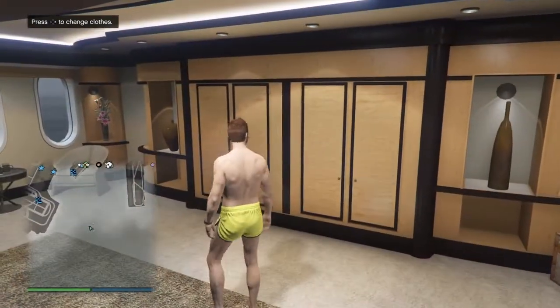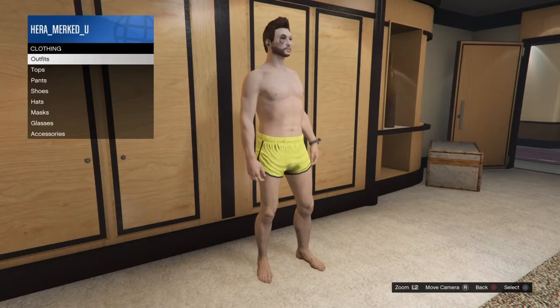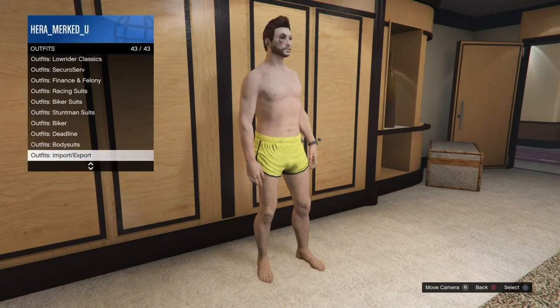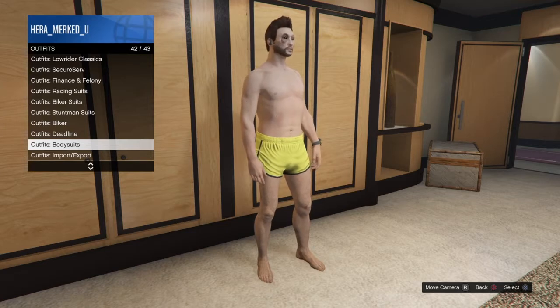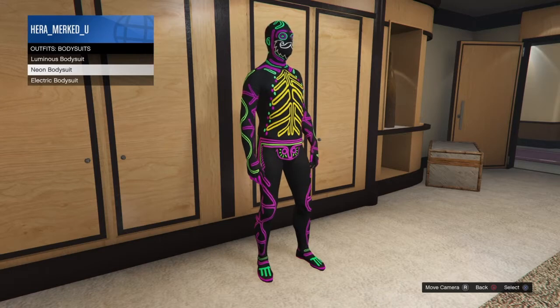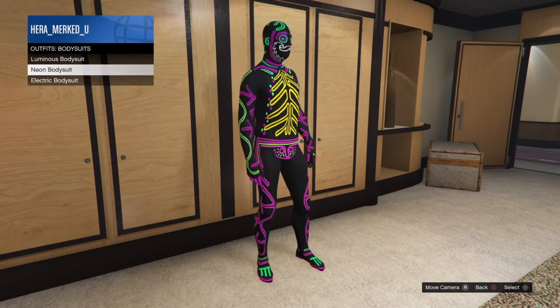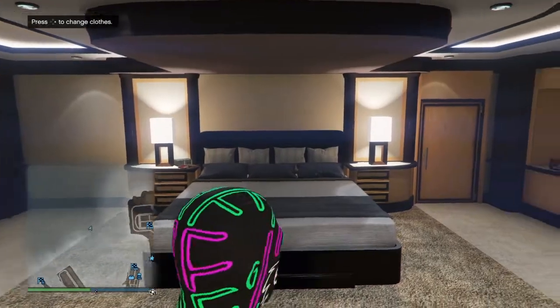From here, go into your wardrobe, hit right on the D-pad, click on Outfits, and go to the second-to-last one. Go to Outfit Bodysuits and put on one of the bodysuits — it doesn't matter which one. I'm going to pick this purple one, equip it, and then back out of the menu.